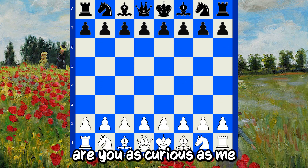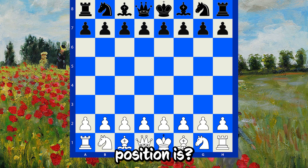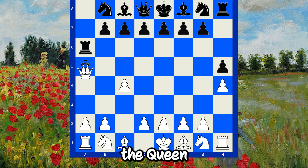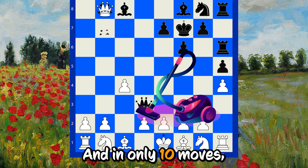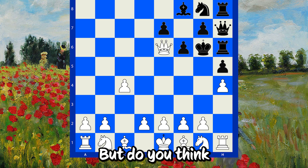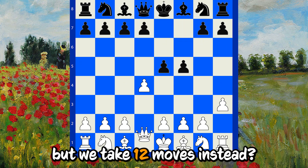Are you as curious as me about what the fastest stalemate possible from the starting position is? It's only 10 moves, and unsurprisingly, it demands the Queen to be a real vacuum cleaner of Black's pieces. And in only 10 moves, we can already make this very pretty stalemate. But do you think it's prettier if no pieces are taken, but we take 12 moves instead?